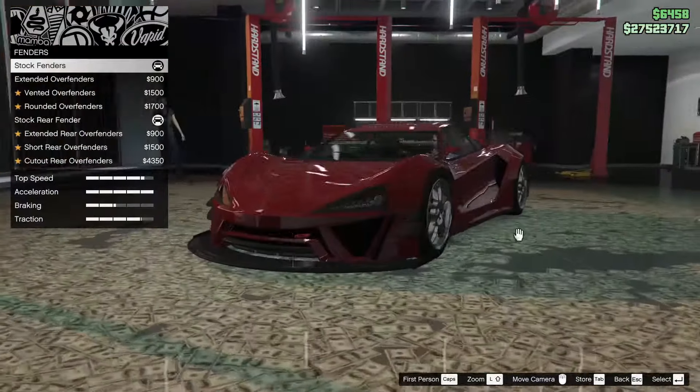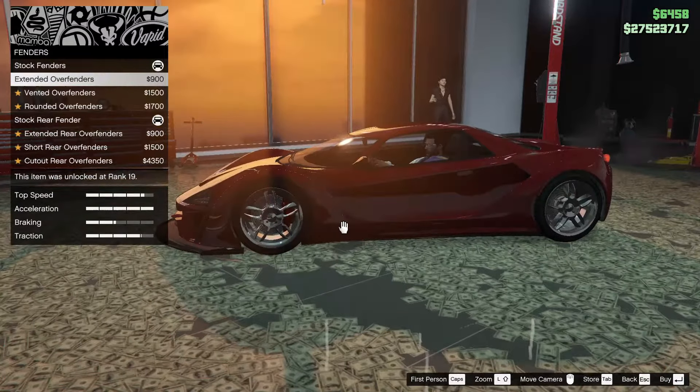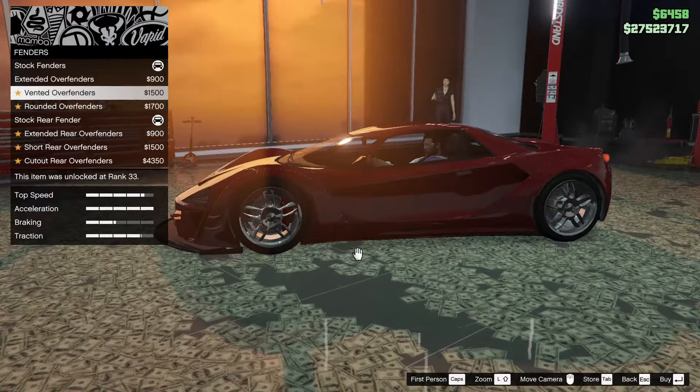For fenders, we can do extended over fenders — that does it on the back and the front. Vented over fenders, rounded over fenders, or stock rear. We can do rear and front options. Let's do the extended rear and we'll do the extended over fenders as well.